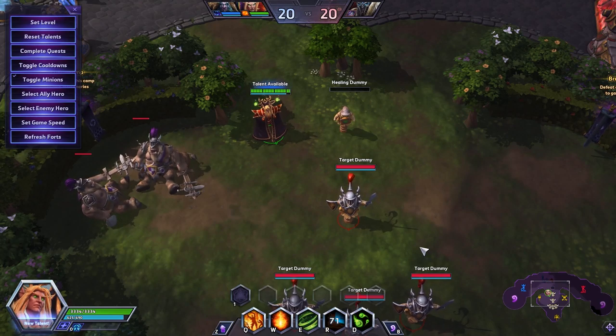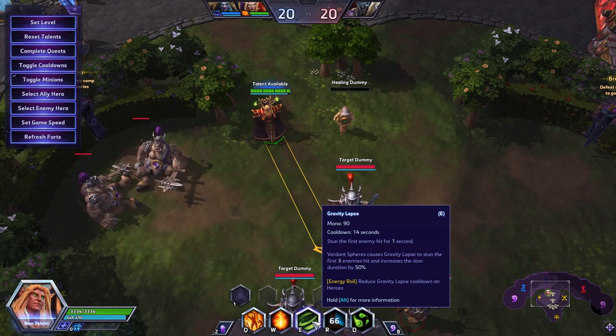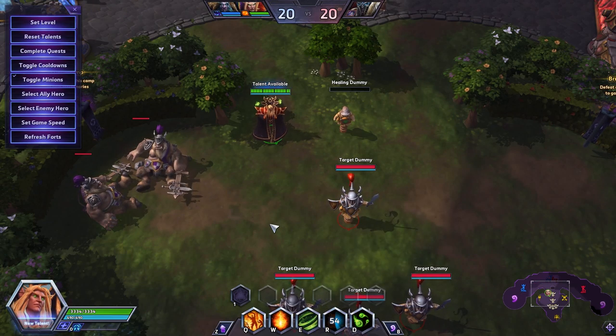And if you're juicing your E, which in most teamfights you should be, you can hit more than one target. So it's possible that you stun three people, Chain Bomb pops, Sun King's Fury pops, the Pyro hits all three of them, and all of a sudden you've one-shot three people at the same time. It is so absurd.